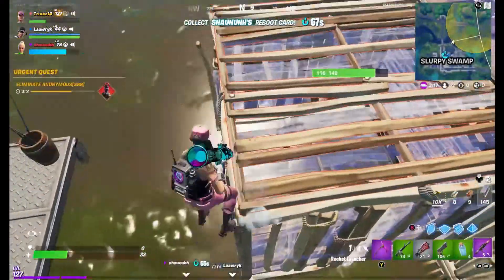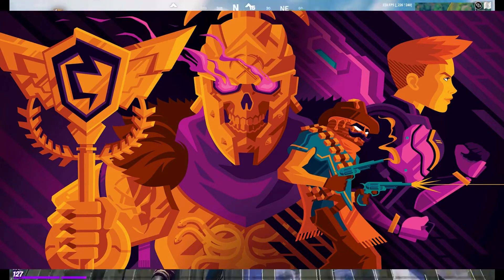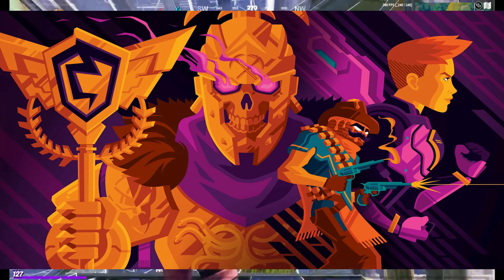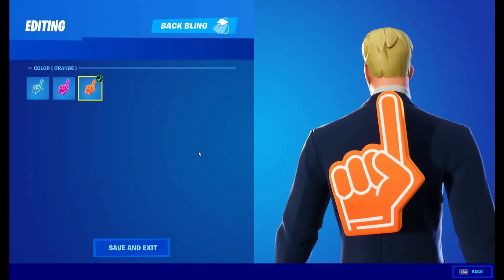Moving on, there's a new loading screen which looks really cool — I like how he's carrying the ultra rare harvest tool. And going hand in hand with that, there looks to be a free reward, probably from watching tournaments or as another Twitch drop. It will go with the other variants since we already have the blue and pink finger — now we're adding the orange one.